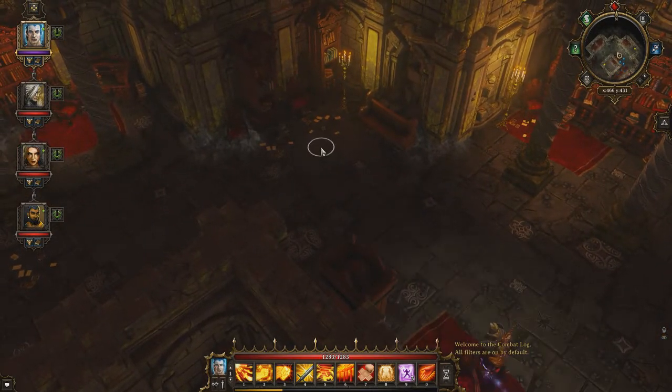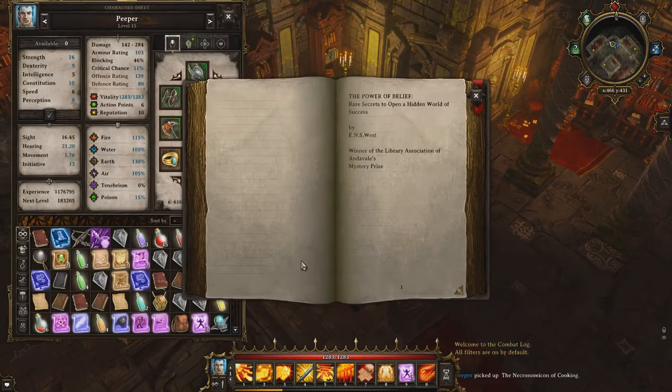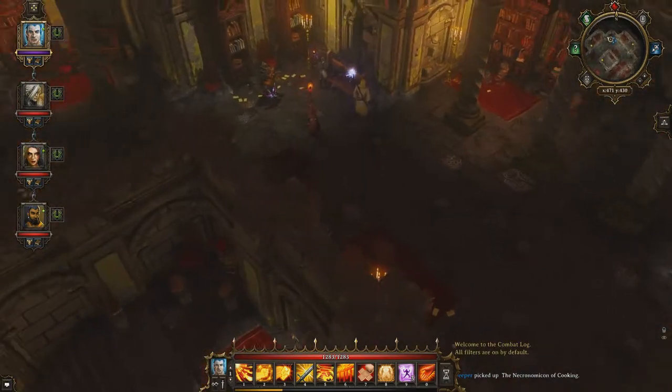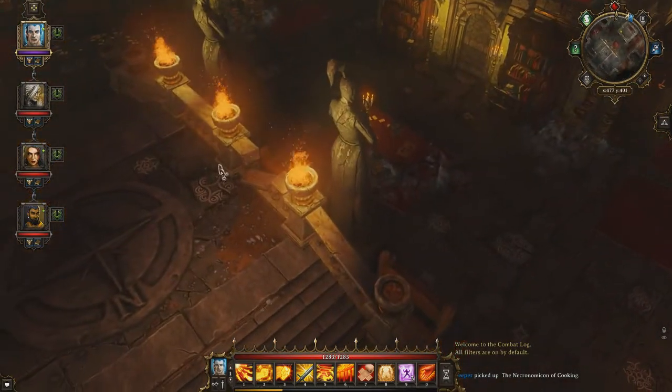If we look even further in the room there is a book here called the Necronomicon of Cooking. If we read the book we can see the author's name: E. N. S. West, which is a little hint as to what order to press the switches.